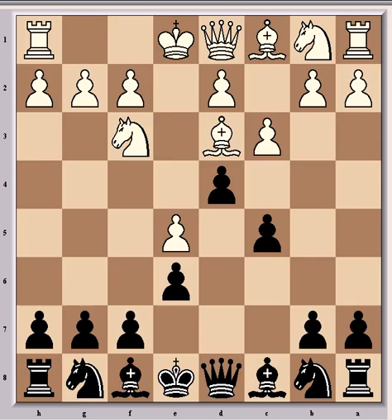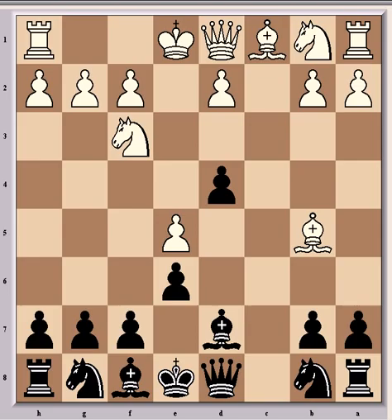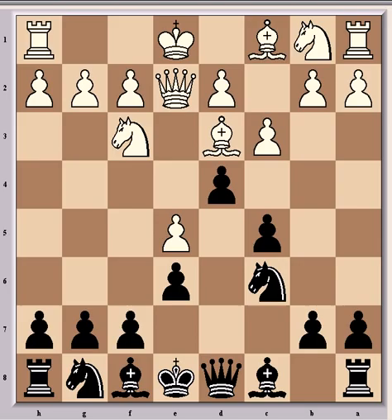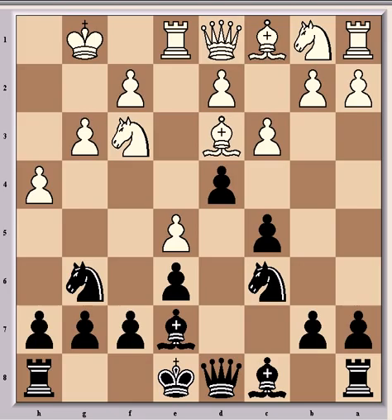Bd3 was played by Saxe, and this is better than if, say, Cxd4, then Cxd4, Bb5 check, Bd7, Nxd4, Bb5, Nxb5, Nc6 — that would be at least equal for black, so Bd3 was a better move. Then came Nc6 and Qe2, which was an unusual move and probably not the best continuation. Better was just simple normal development — castling, then Gd7, Rxd1, Nxd6, G3, Bb7, H4 — and white would definitely be at least slightly better there, which is much more preferable than Qe2.